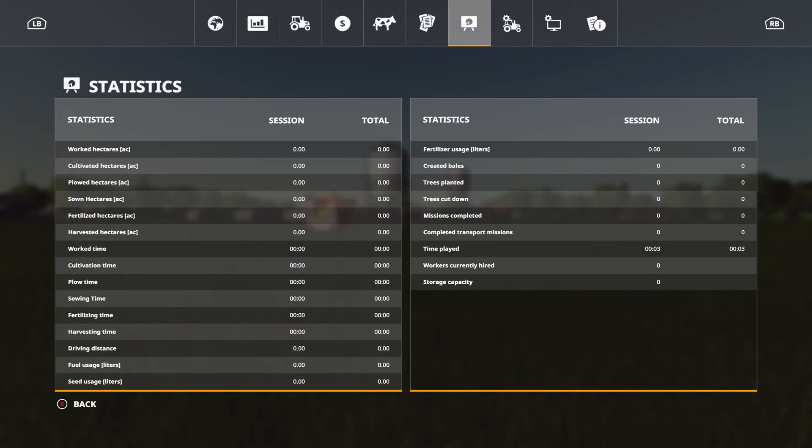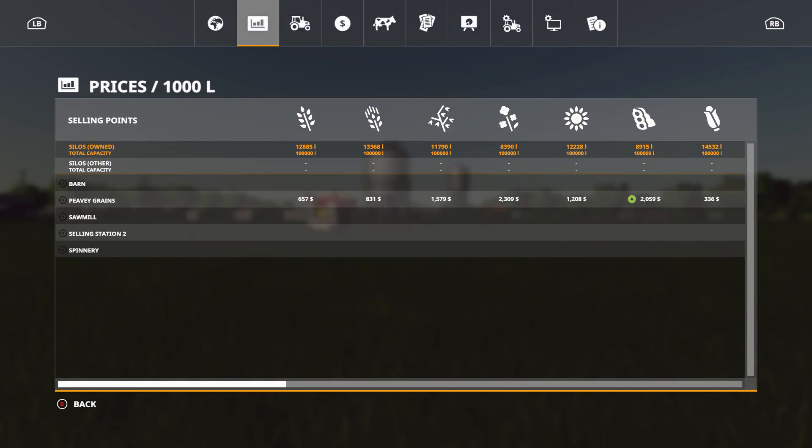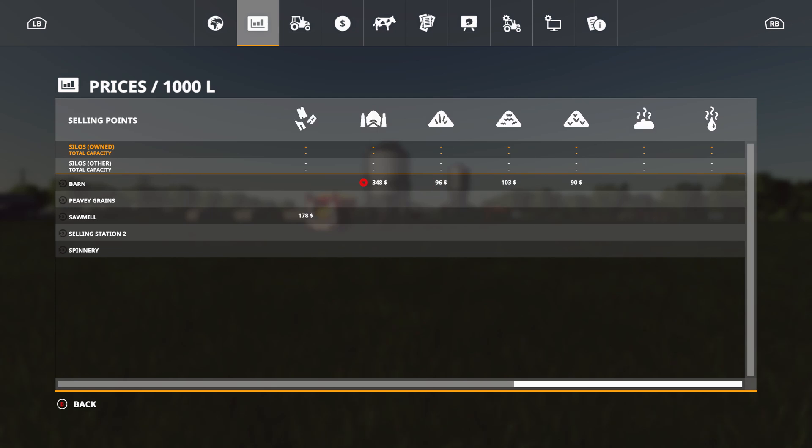The sell points on this map are: Barn, Peavey Grains, Sawmill, Selling Station 2, and Spinnery. Looks like Peavey Grains is the only one that can take the regular grains. Cotton goes to the Spinnery of course — and it can take wool too. Sugar cane goes to Peavey Grains, eggs and milk go to Selling Station 2, wood chips go to the sawmill, and grass, silage, and all that goes to the barn. There is no BGA on this map.